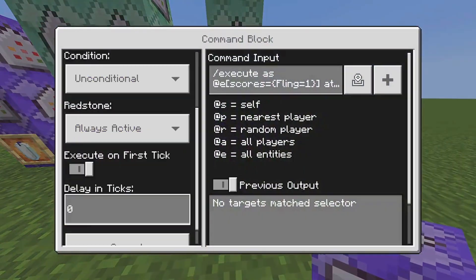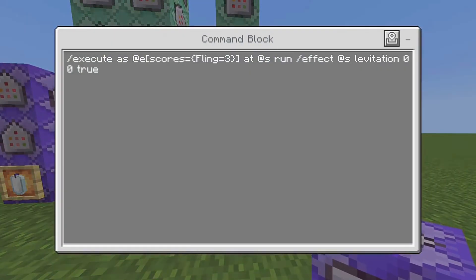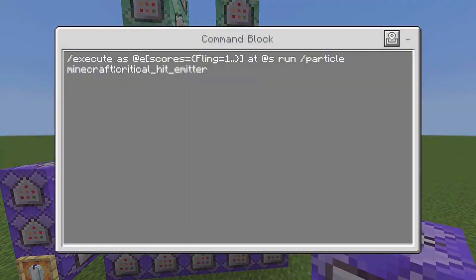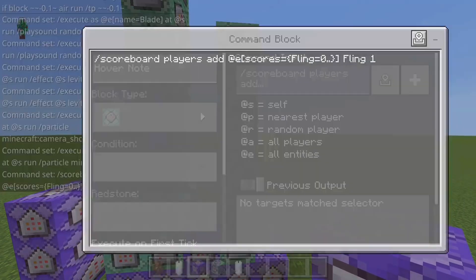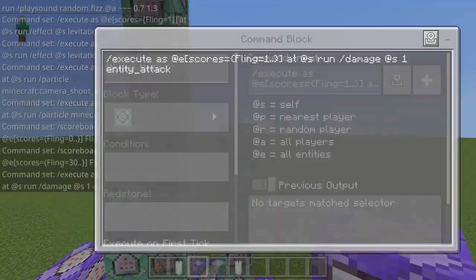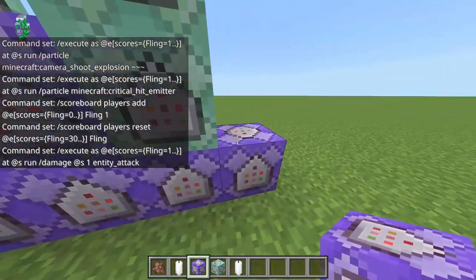For the actual flinging, it gives levitation 80 but then clears it very quickly so it looks more natural — like you're actually being flung up. Here are some particle effects for that. This command adds to the score so it can go through the whole system, and this one resets the fling score. For attack damage, I put it to one because the fall damage is going to do a lot of damage anyway, so one hit damage is enough when the entity is struck.